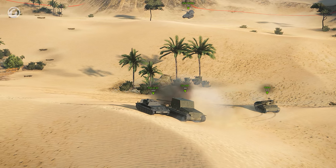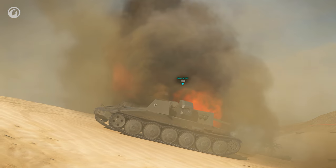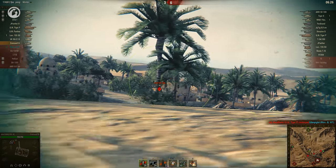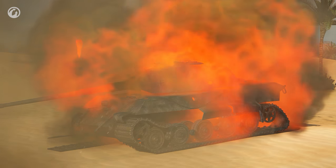Elsewhere, a problem child is having a meltdown. The Vorsig murders an ally, and then another one. The team killer is finally put down, but the difficulty of the match has definitely gone up. Driving away a Scorpion is nice, and bagging a Tiger II is even better.